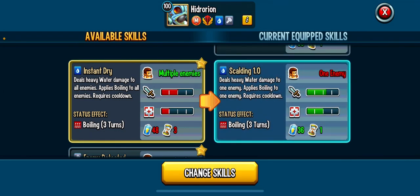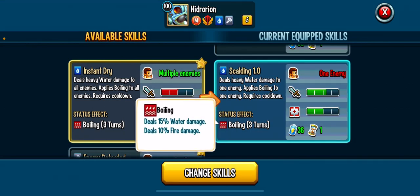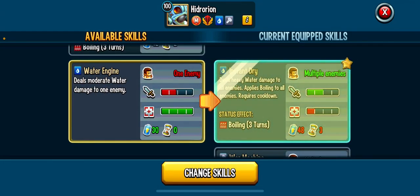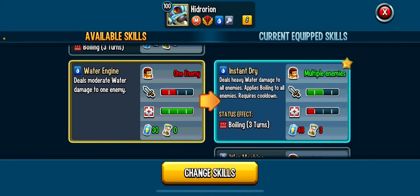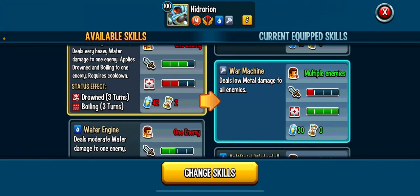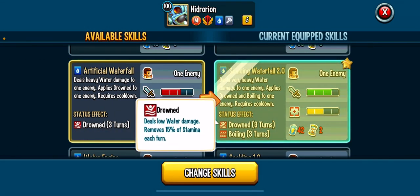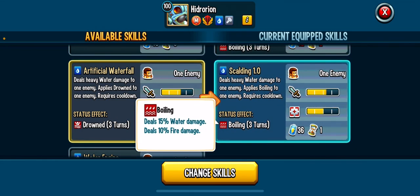The fact that both single-target moves are the same cost on a one-turn cooldown means you just choose whether you want Boiling or Drowned, which is nice — though Boiling is the better status effect. Instant Dry deals heavy AoE water damage to all enemies — heavy AoE is so rare but so powerful. High cooldown and high stamina cost, but it's a powerful water AoE in a fire meta and applies a water and fire DoT. Scalding Waterfall 2.0 deals very heavy water damage to one enemy and applies both Drowned and Boiling on a two-turn cooldown.